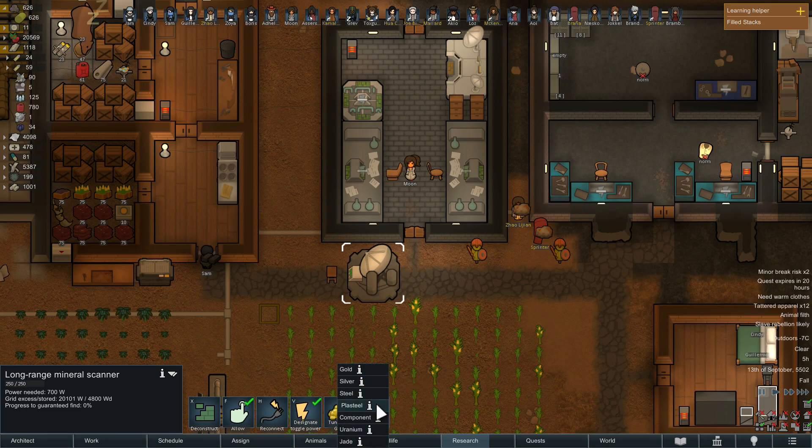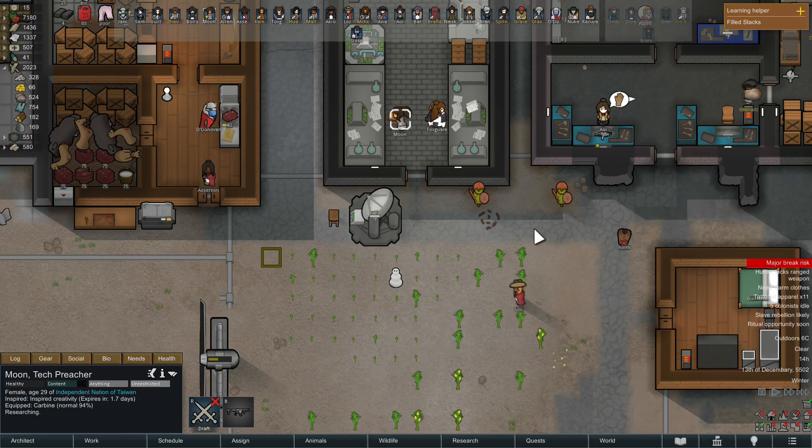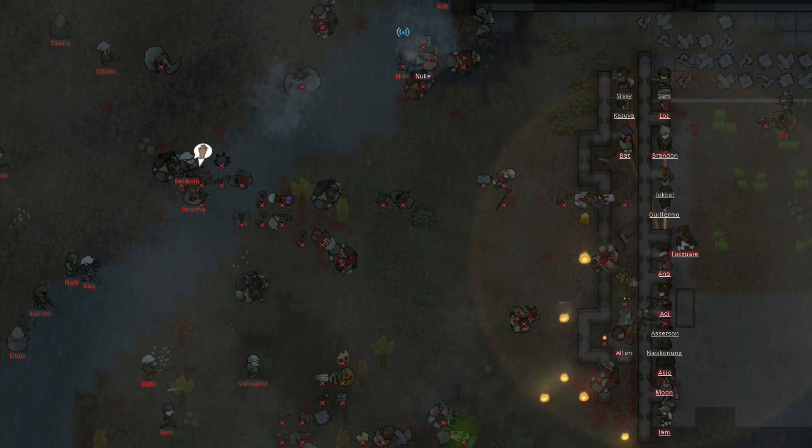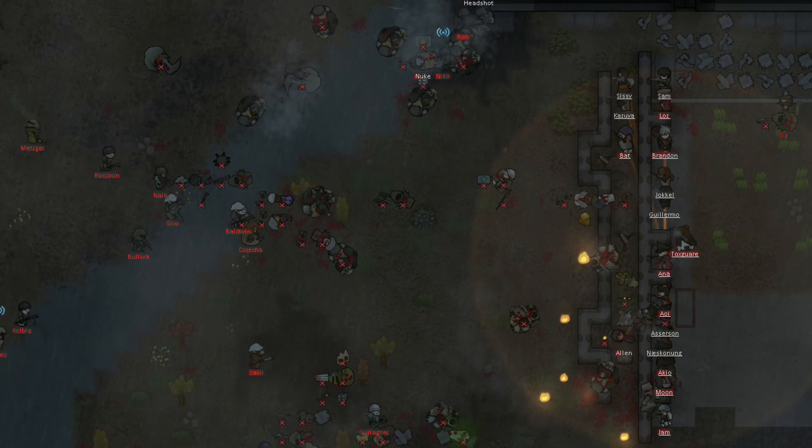Whether it's components, gold, steel, or otherwise, the option will always remain available so long as the device is in your colony. If you're not using it, disable the power to conserve energy and give leeway to your power grid to keep the base defenses running — in the event those tribals decide to raid you in retaliation for your acts of genocide.